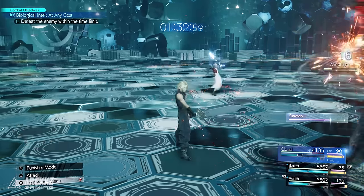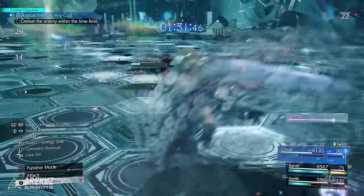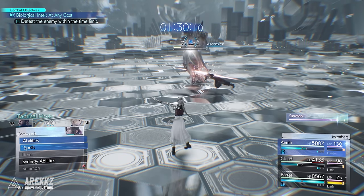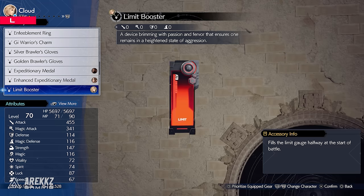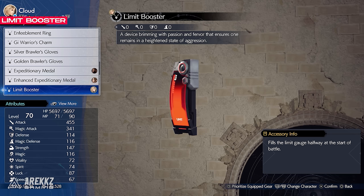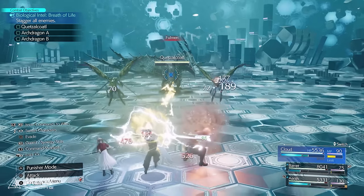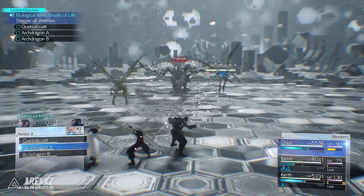This lets you rack up a ton of damage super easily, and you get to see those awesome Limit Breaks in action. You can push this tech even further with items that let you start battle with your Limit Break already filled. The Limit Booster can be obtained by scoring 31k on the G-Bike in the Golden Saucer, and it allows you to start battle with a character already having half their Limit Break filled. With one stagger from that character, you can siphon it to Aerith and start the combo.